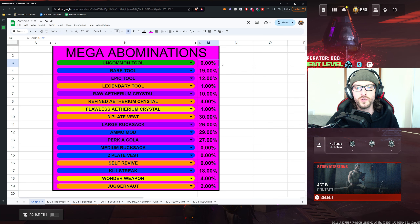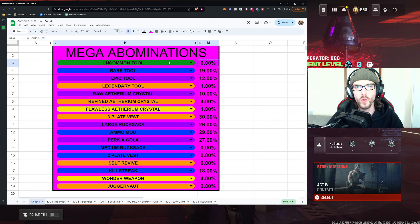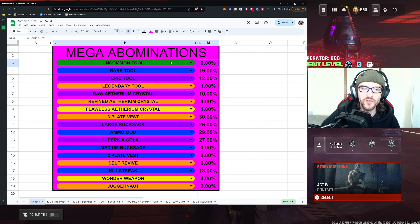For the uncommon tools, great to see we got zero percent. I don't know if anyone in the comments has ever gotten one of these, but I'm pretty sure this isn't even possible to get as a reward for eliminating a mega abomination. It's also important to note these are just regular mega abominations going around the zone, so they are considered specials, not elites. I'm not grabbing bounties in order to get these mega abominations.